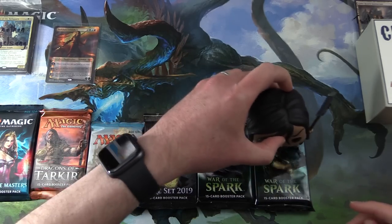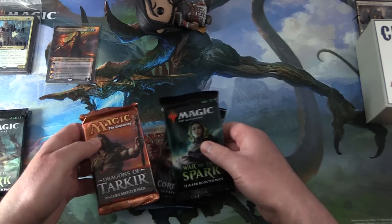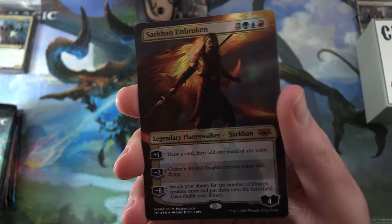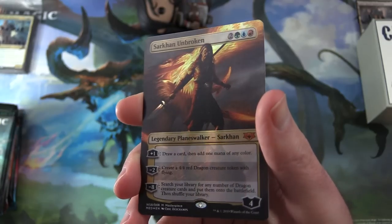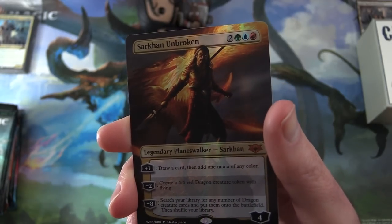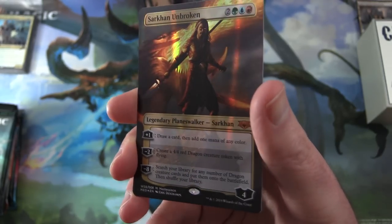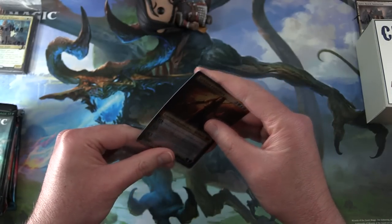So let's do the blessings. And Jonathan, let's take a look at your foil here. This is a masterpiece — Sarkhan Unbroken. The foiling, you can tell, is very different than the usual ones. Legendary Planeswalker Sarkhan, mythic, four loyalty, five mana. His plus one: draw a card, then add one mana of any color. Minus two: create a 4/4 red dragon creature token with flying. And his minus eight: search your library for any number of dragon creature cards and put them onto the battlefield, then shuffle your library. Very shiny — this is one of the mythic edition cards.